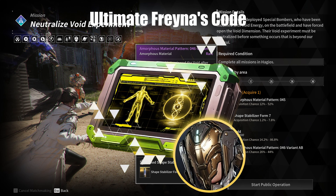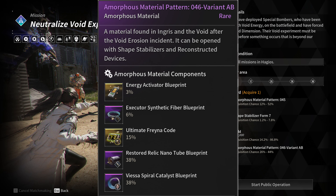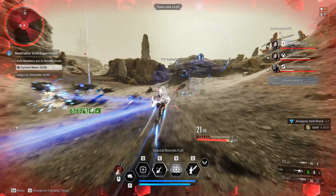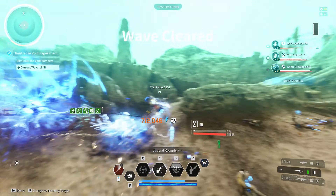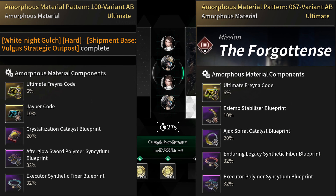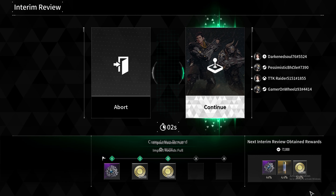For Freyna's Code, technically the easiest one is Pattern 46, obtained at Hagios Neutralize Void Experiment. It has a 15% drop rate on the pattern for the code, but it goes for 38 waves with rewards at 6, 12, 20, 28, and 38. The mission took me about 15 minutes with a stacked team. You do technically have the chance to net four patterns, but let's be real, that's not going to happen, and the general consensus about running this was… nah. Every other pattern has a 6% chance to get the code and they offer a variety of content, so naturally do what you have the most fun playing. I opted into Pattern 67 since the Forgotten's was a 400% operation the day I farmed the code, so either one is fine.